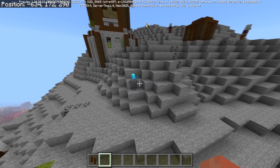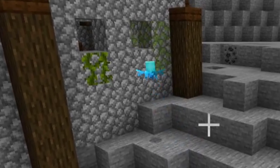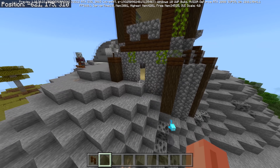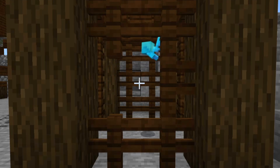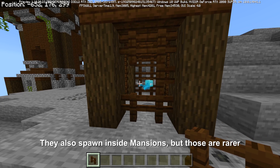This is how they work. Here is an Allay that I found in the regular world. They spawn outside pillager outposts — oh my god, he came outside. This is the first beta where you'll find Allays and I expect features to change. Right now you need to find these cages because they spawn inside them.